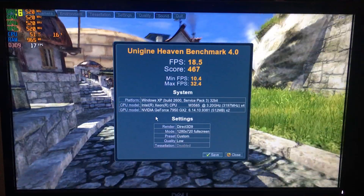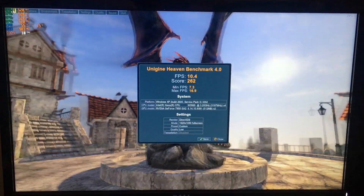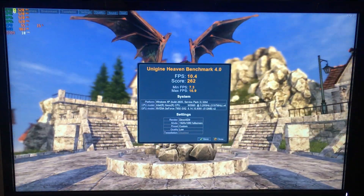In Heaven we get on low settings at 720p just under 20fps, while at 1080p even less than that at 10 frames per second as an average. Yeah, not going well so far.